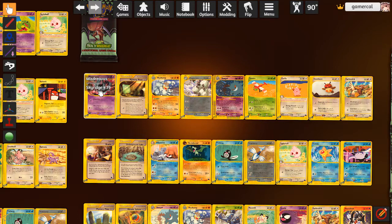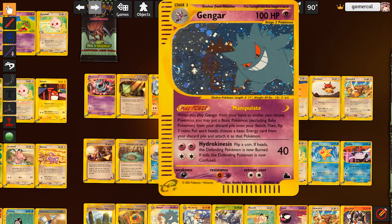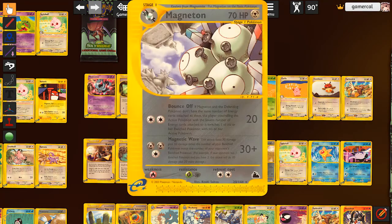We got the Mistreavus - I wanted more of these. We got the Machamp - that's enough of those at this point. We've got the Gengar in the premium slot, three copies now, which is really fun. Magneton - this card is neat. It's got two very strange attacks. The second one lets you do more damage if you have more Pokemon in play than the opponent. If you've got a full bench and they only have two, you do 30 more damage. Bounce Off is kind of cute - if Magneton and the defending Pokemon don't have the same number of energy cards attached, whoever has the fewest has to switch their active with a bench Pokemon. What a bizarre attack.